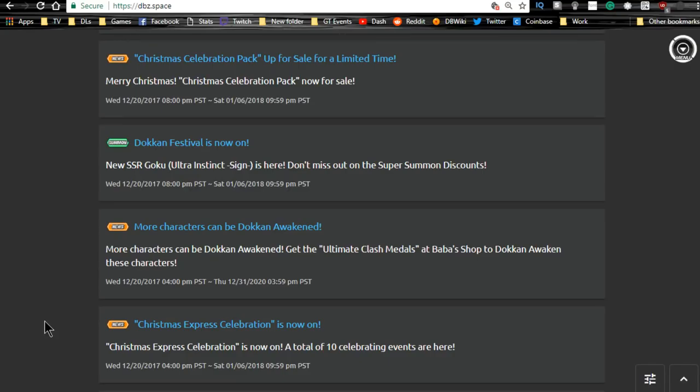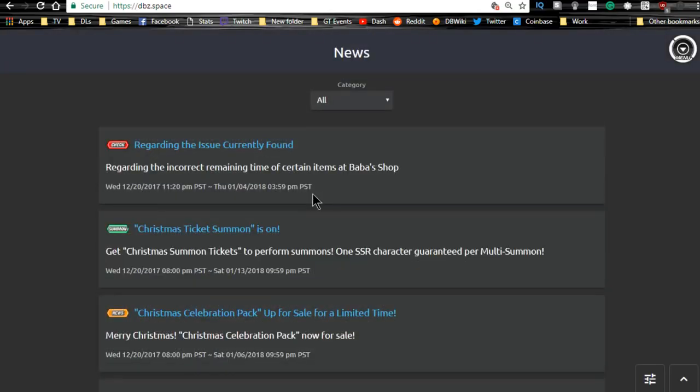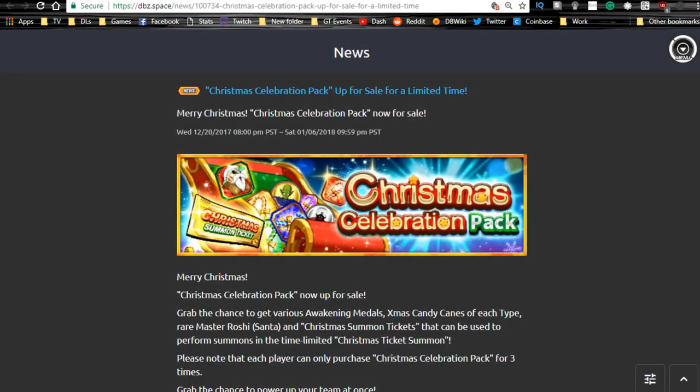Hey guys, what's going on? Today I'm going to be doing a quick overview of the Christmas celebration information. I was going to do separate videos but it would be like a one-minute clip for each one because there's not a lot of information here. First off, the Christmas celebration pack is up for sale in Pilos Trove — it's essentially a pack that you can buy for fifteen dollars.